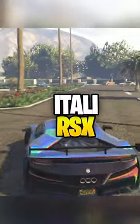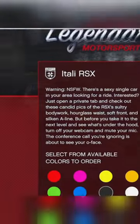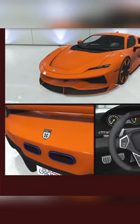Number 4, the Itali RSX. The RSX is one of the better looking cars in GTA Online and can be bought from the Legendary Motorsport website. It is very fast and the traction is ideal.